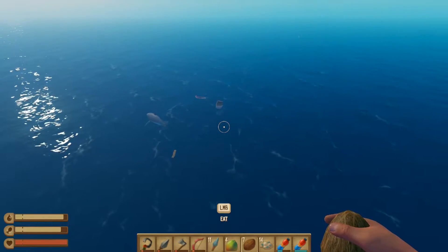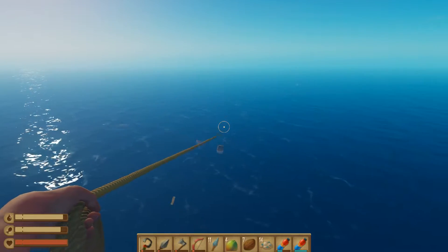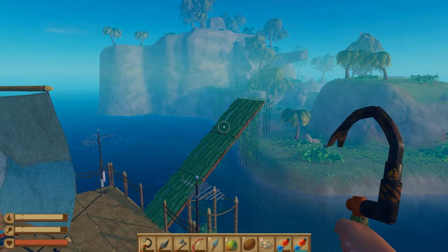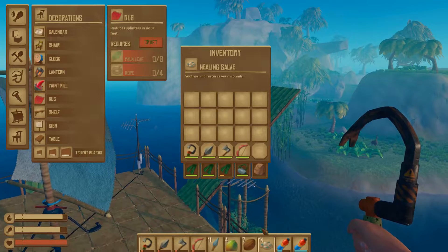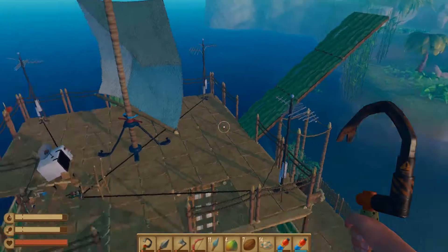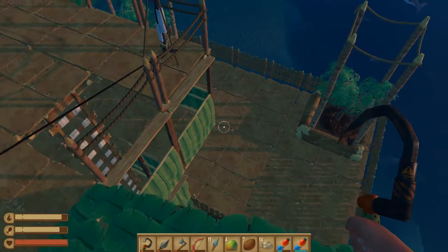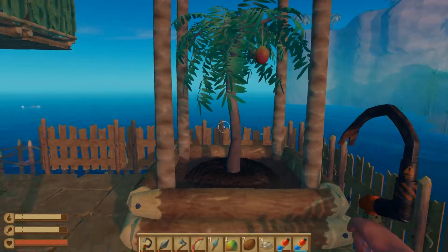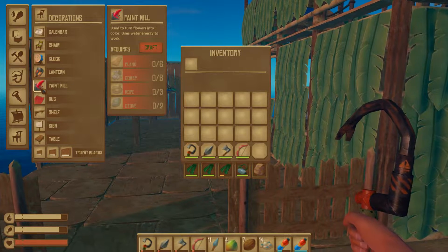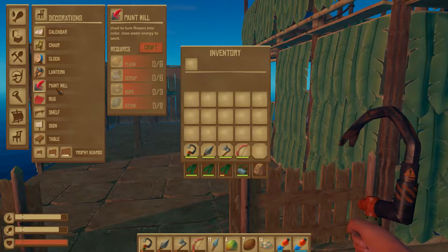It seems like an odd proportion that I get the mountain island far more than anything else. I've come across the dino island once — kind of missed that one, that was pretty cool. But I'm not here to show off the islands; we're here to keep working. I've come across quite a bit of resources and I want to put it all to good use.